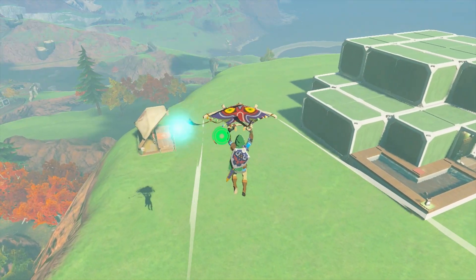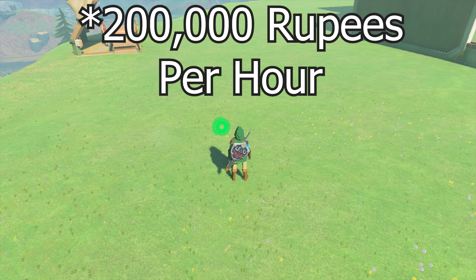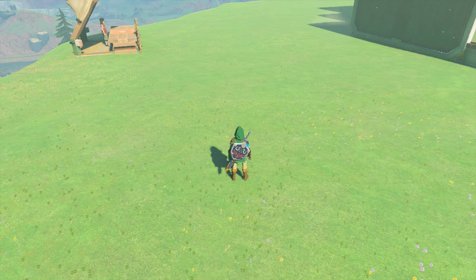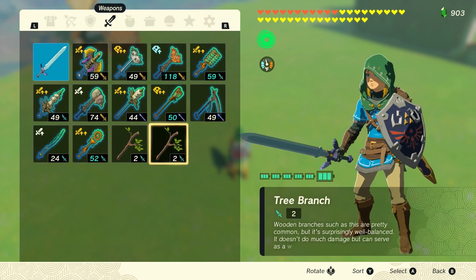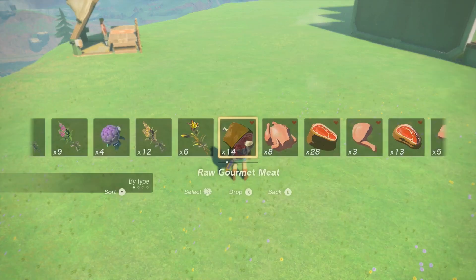Hello everyone, today I'm going to show you how to make 50,000 rupees in about an hour, and all you're going to need is 56 zonite, 2 tree branches, and 2 raw gourmet meat.